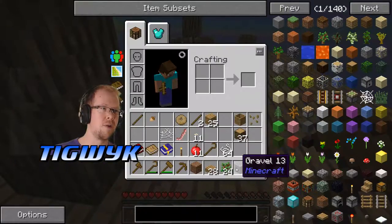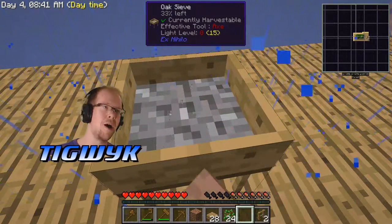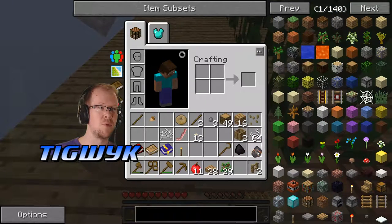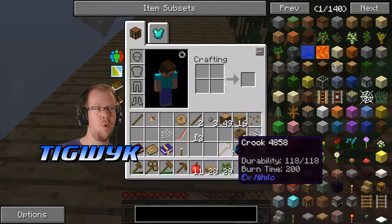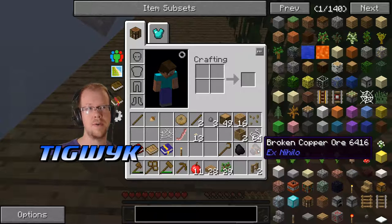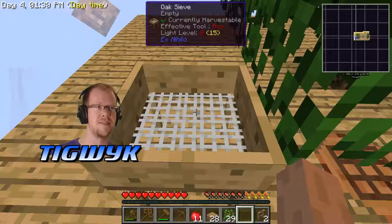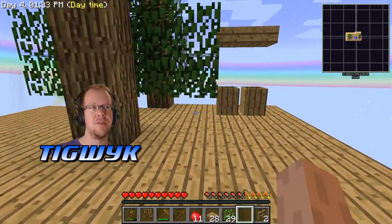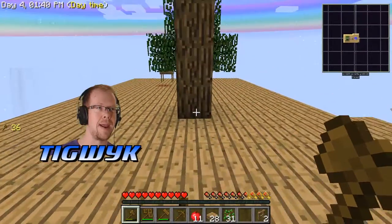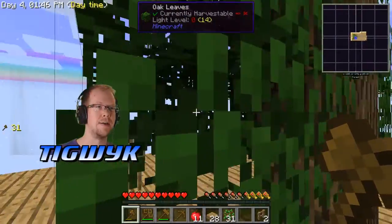Gravel you can sift for much cooler things than cobblestone. This time I got some coal and a piece of broken copper ore. Coal can be used with a furnace to cook stuff, and broken copper ore — with three more of those you can make an actual block of copper that you can then process. Using this process and repeating it over and over, you can start getting enough materials to automate one of the processes or at least get a procedure down.